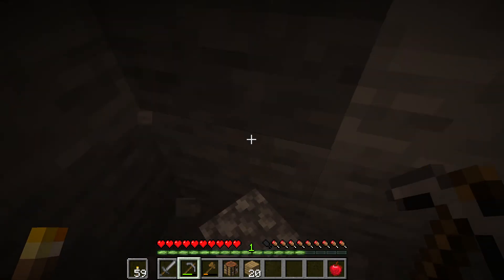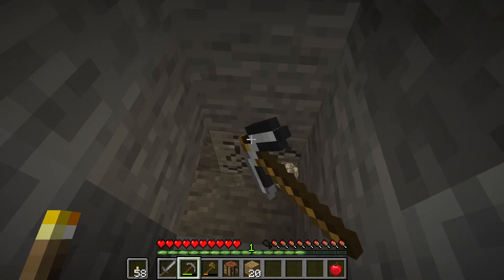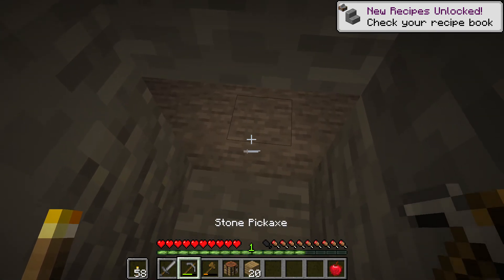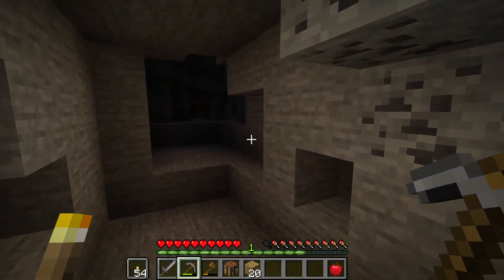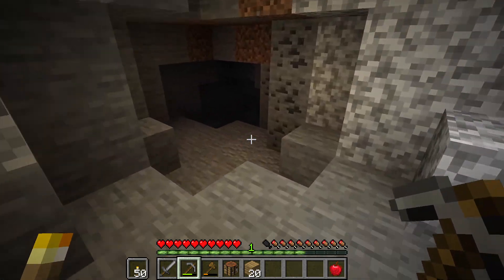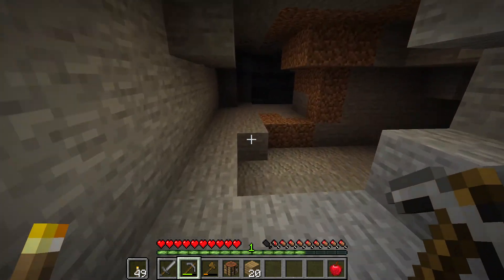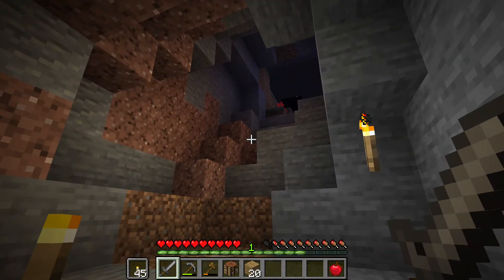Let's just see what we can find for the moment. That's not creepy at all — that's just a plane flying by. What is this? A cave! I can see coal there. I'm going to light up what I can so that way I don't get bum-rushed by mobs. You never want to get attacked by creepers especially. Okay, that's a cave opening.